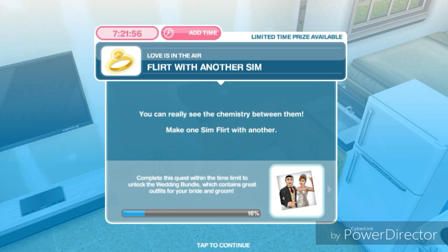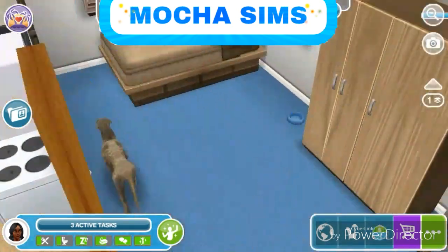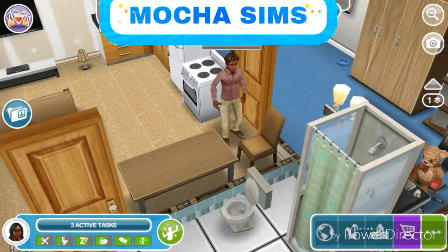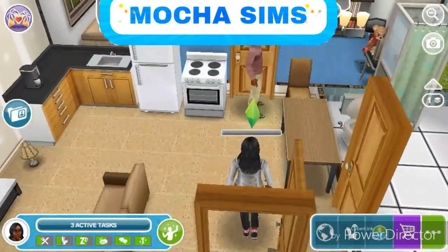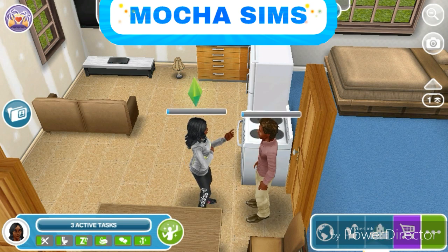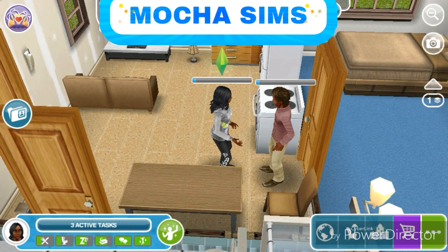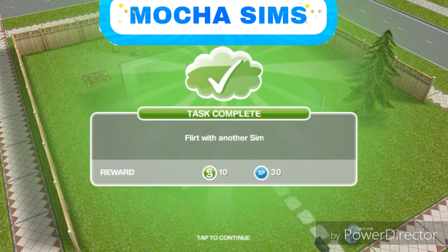Next: flirt with another sim. You can really see the chemistry between them — make one sim flirt with another. I've never seen the flirt option before if we're not doing a quest. Like normally I'd have to check and see if it's a normal thing or if it's just with the quest. It's gonna take five minutes and I'm gonna skip it. They are done flirting with each other.